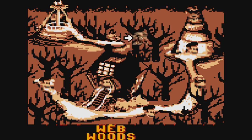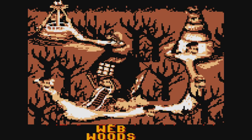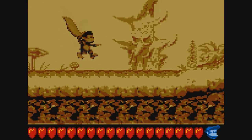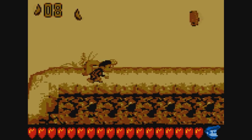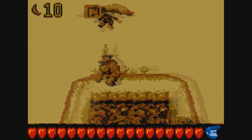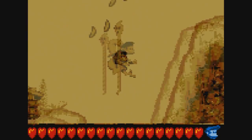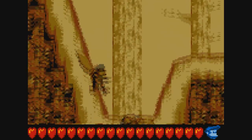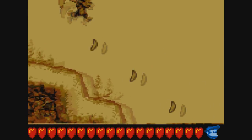Next up we have Web Woods, a level that's quite notorious in Donkey Kong Country 2. It's notorious for being a really long level with a hero coin at the very end on the end target game. In this game, we don't have to worry about that, thank god. I think there's only one bonus too, so we have less to worry about. But it's still a fairly long level, and you'll probably find yourself looking high and low for the hero coin anyway.